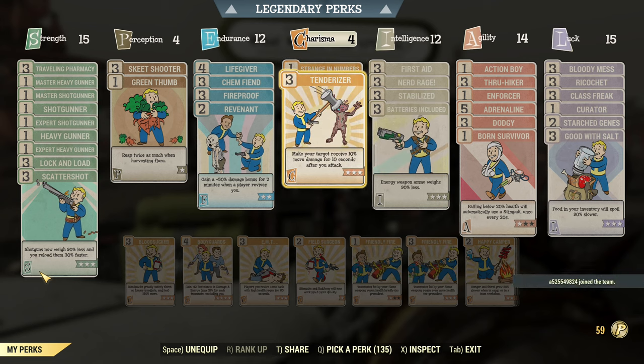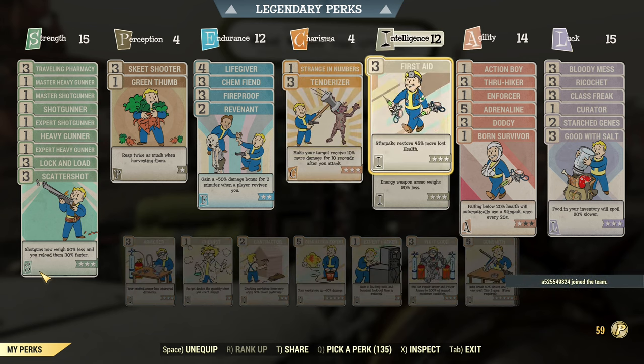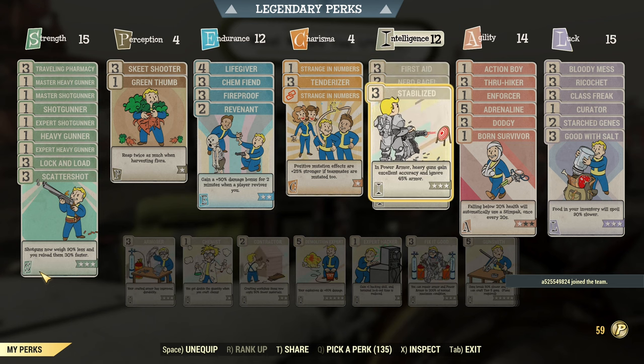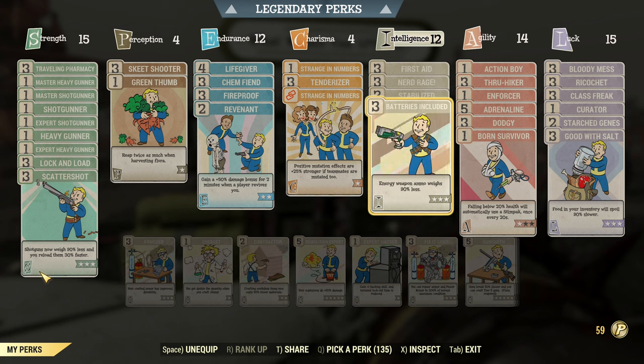After that, Strenching Numbers and Tenderizer to further increase damage and boost my mutations. Under Intelligence we have First Aid, Nerd Rage for damage, Stabilize for damage — Stabilize works as long as you wear Power Armor — and Bash is included as I'm mainly using Fusion Cells, so those are energy weapons, for energy ammo.